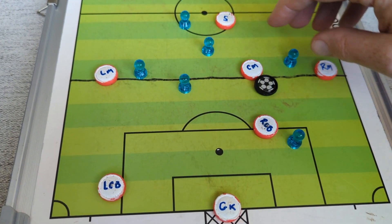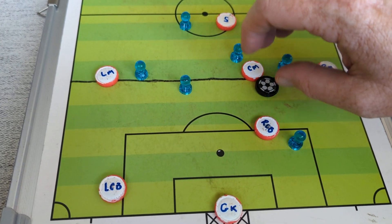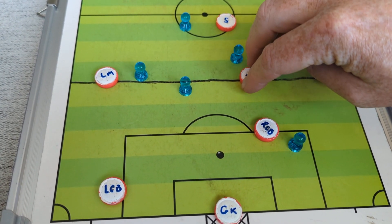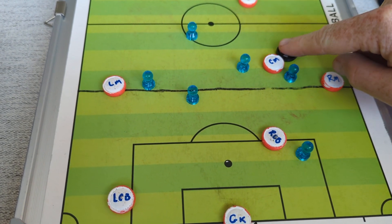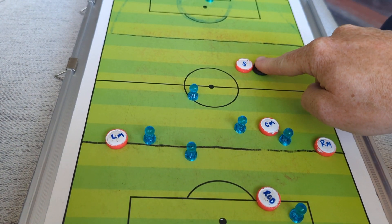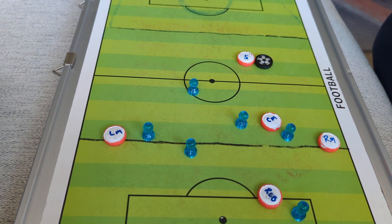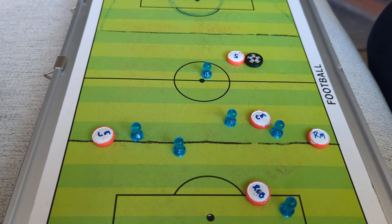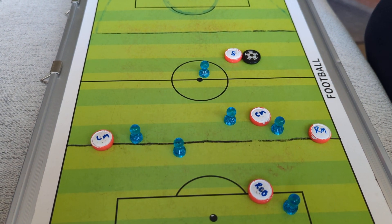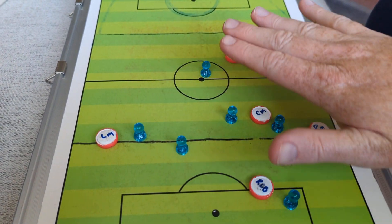And what happens next is exactly what we want to happen. The defense does collapse on the center mid. The center mid gets through. Our striker has made a run, and we actually had a very nice through ball into the back space. This guy's chasing. But we did have a half opportunity that was created.